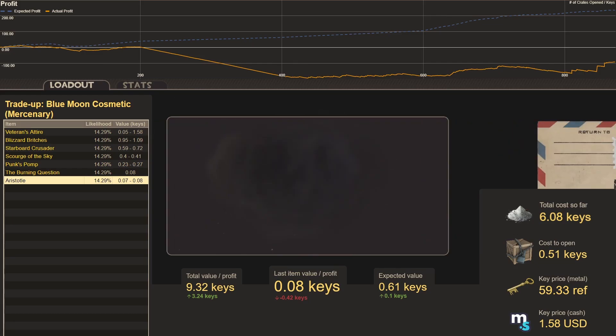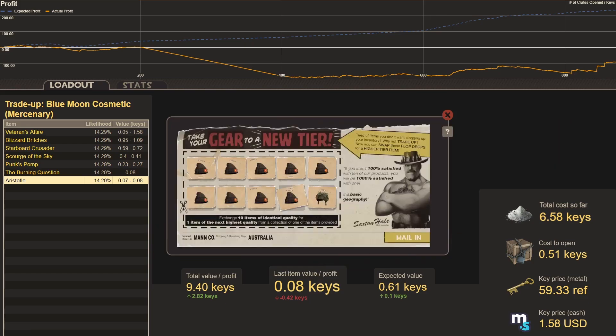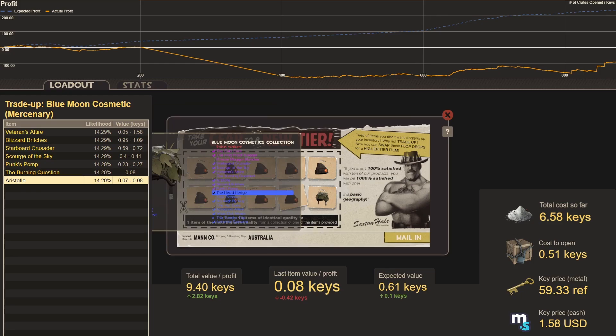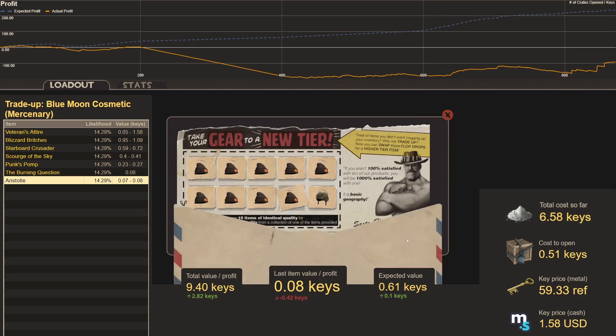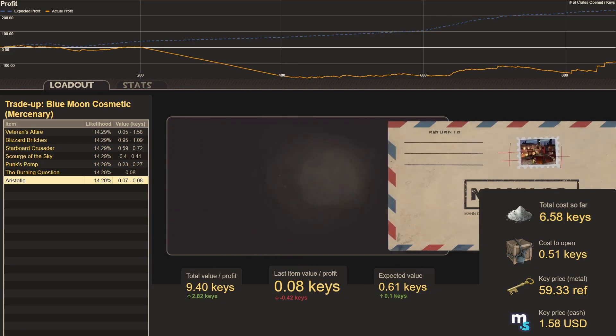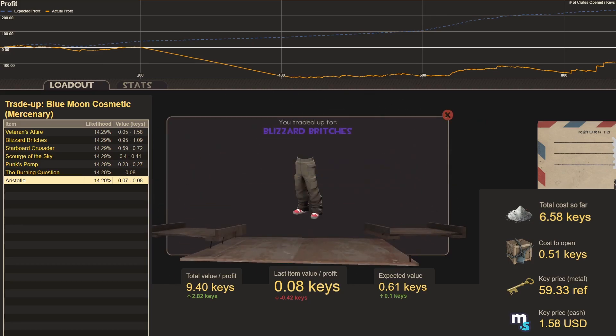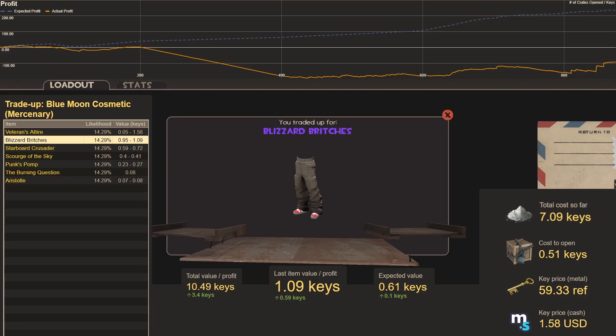Number thirteen results: well, birds of a feather. Moving on to the Head Hedges — same price, same collection, same trade-up. Trade-up fourteen: birds are allowed. Blizzard Britches, a 0.6 key profit.